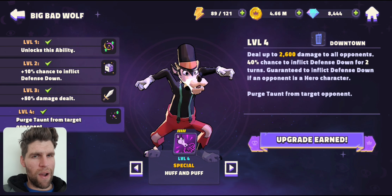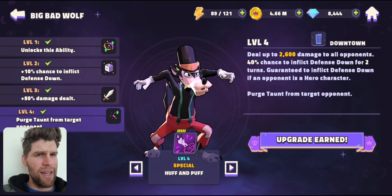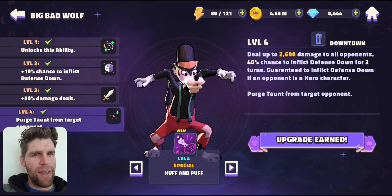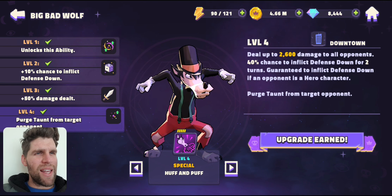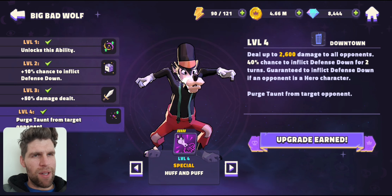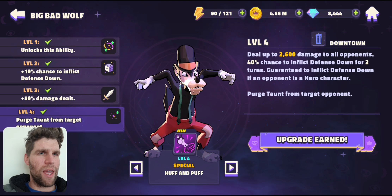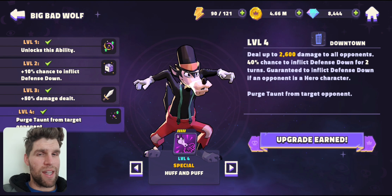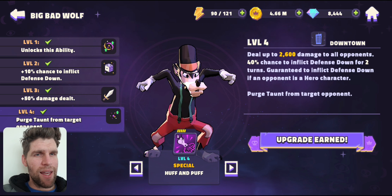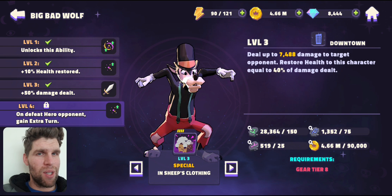His Huff and his Puff ability made quite a bit of a difference to making him relevant. It's actually having his AOE dealing AOE damage, but also purging taunt at max level. It also can put defense down, which means more damage, which is always nice. The AOE purge taunt is amazing, and we'll get into more things as we go through his kit.